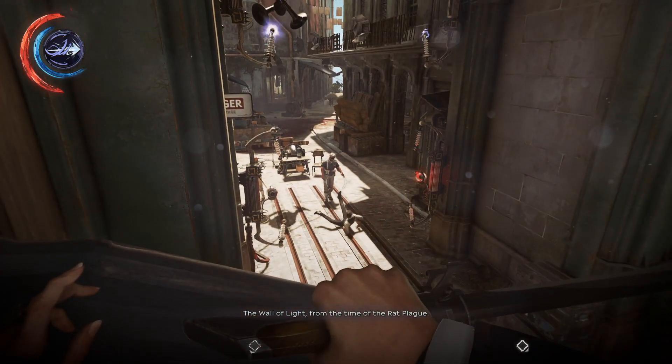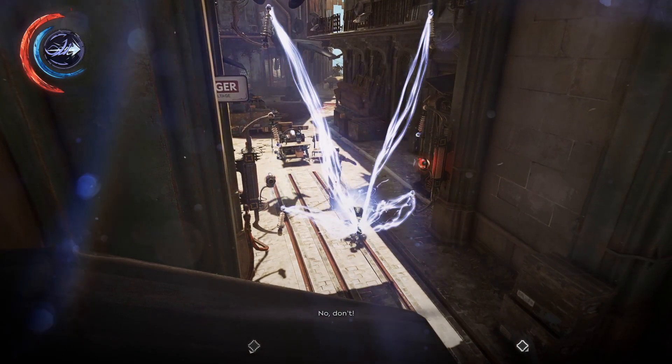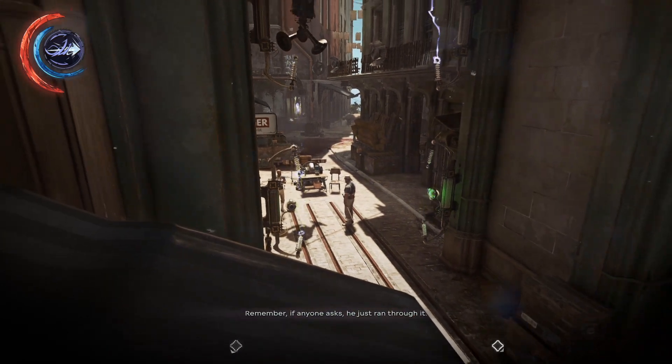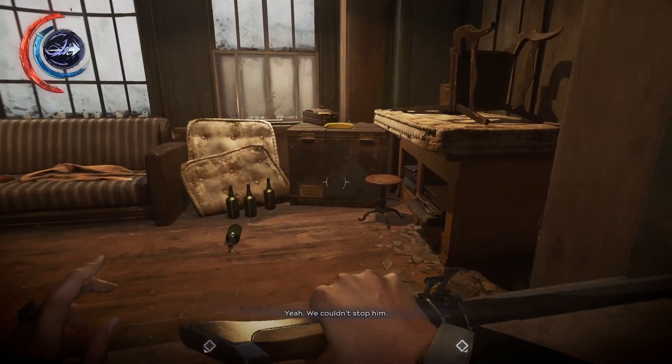A wall of light from the time of the rat plague. This is how we get rid of snitches. Remember, if anyone asks, he just ran through it. Yeah, we couldn't stop them.